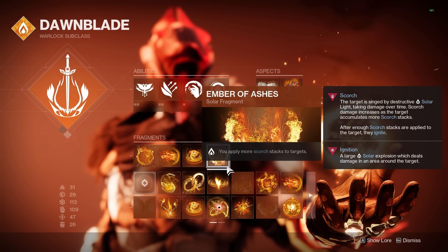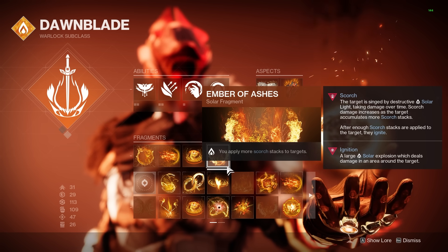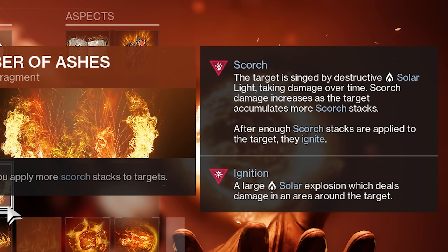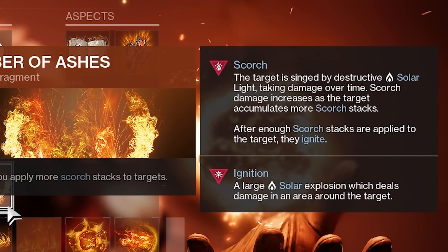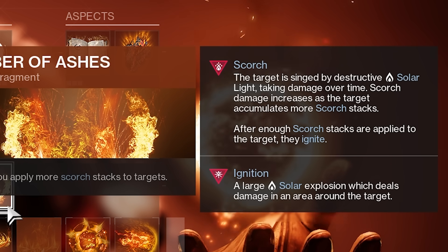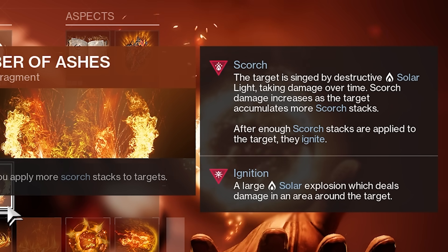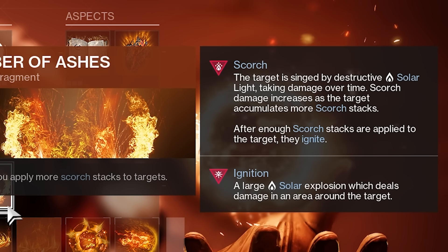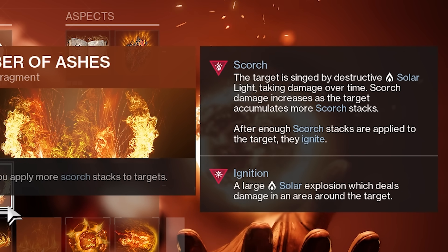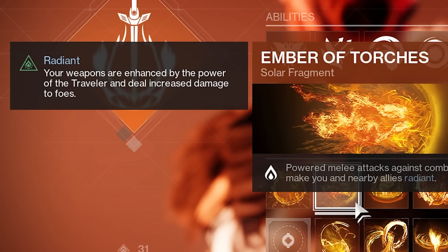Now if you haven't messed around with Solar 3.0 much, a lot of what I said will be completely unknown to you. Anything that does solar damage is going to scorch enemies. When something is scorched, it will take damage over time and as more things stack up and add stacks of scorch, the tick damage is then increased. Eventually stacks will cap out and an enemy will then ignite — ignitions are just large explosions on an enemy. Radiant will simply increase all weapon damage for a short duration when this buff is applied to your player.